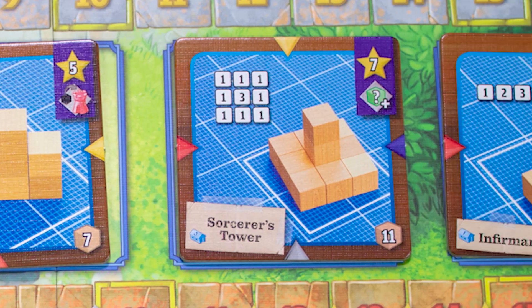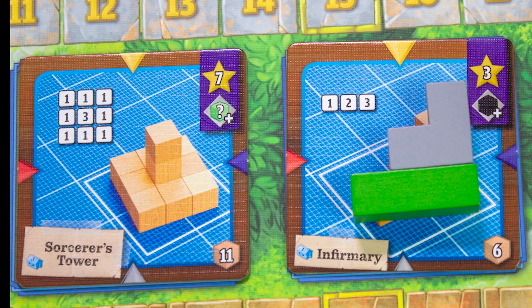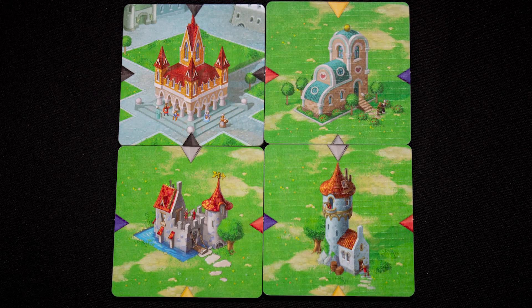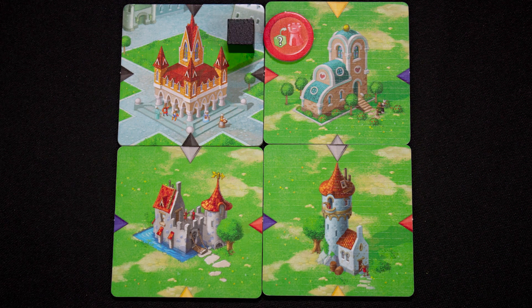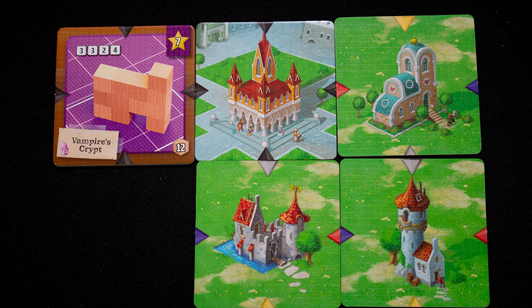There are always four buildings available to build on the main display. We select the infirmary because we can build it with the resources obtained on our previous turn. We score the points shown on the tile and then place it in the village. At each tile corner there is a colored arrow, each of which grants a different bonus. If the arrows are different you may choose either reward; if they match you get double rewards.